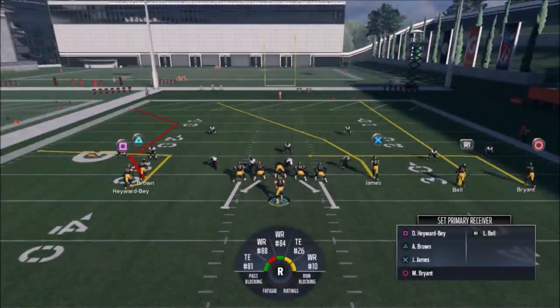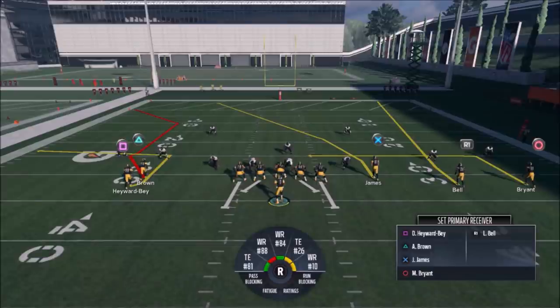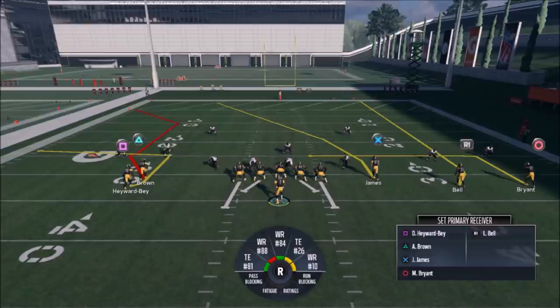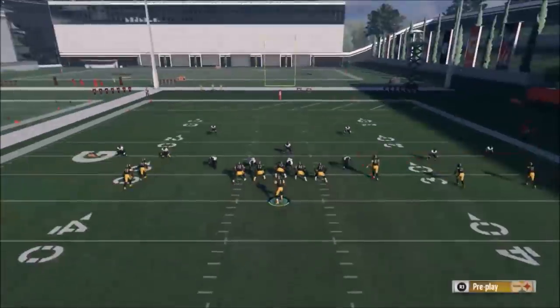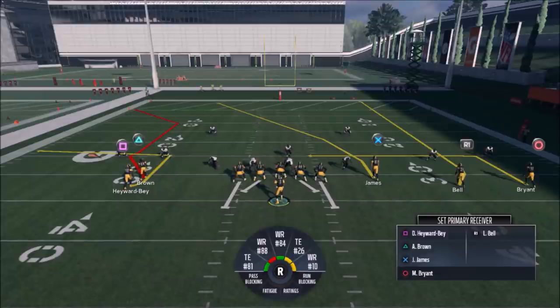Right out of the gate without any adjustments, there are some simple reads to look for. If it's a Cover 3, hit Le'Veon Bell right up the seam — that's really good. If it's a Cover 2, you can put Bell on a fade and pass it to him outside; he'll get open sometimes depending on what your outside corner does. On Cover 2 you've also got James, who will probably draw user coverage as the tight end.